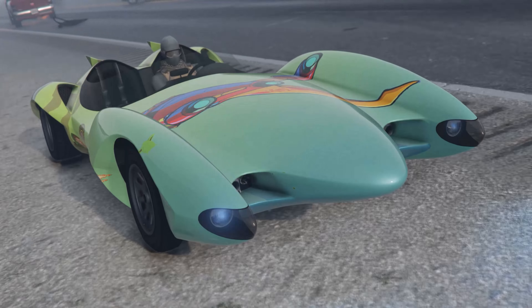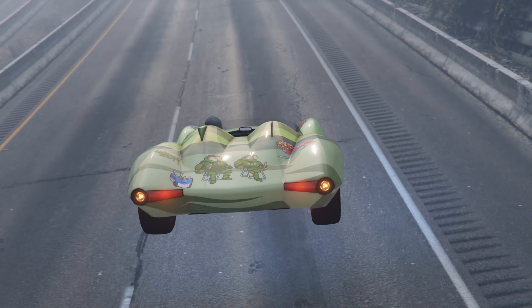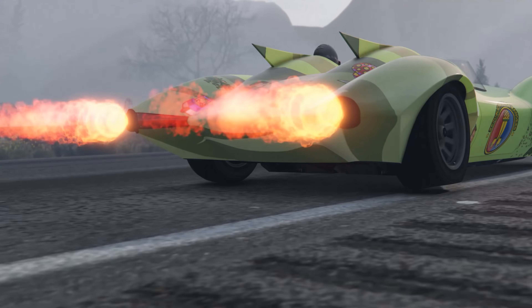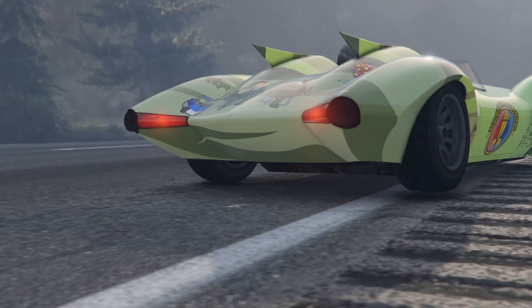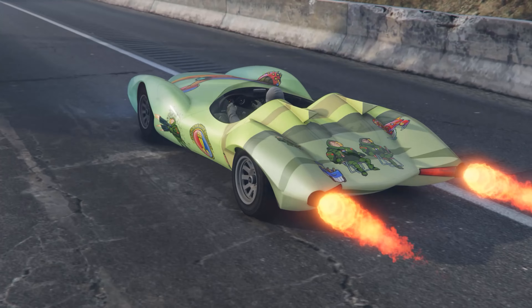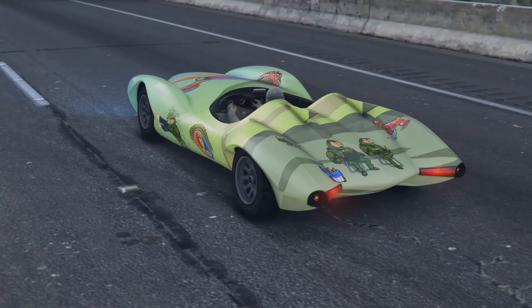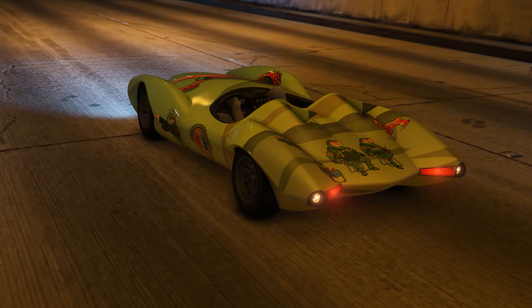Right out of the gate, this vehicle features a mounted machine gun at the front as well as homing missiles — these aren't upgrades, they come with the vehicle. It's very similar to the Vigilante in more ways than one: it has the same weaponry and even has a boost. The vehicle can also jump just like the Ruiner 2000, and it's probably one of the most fun vehicles to drive in the game.